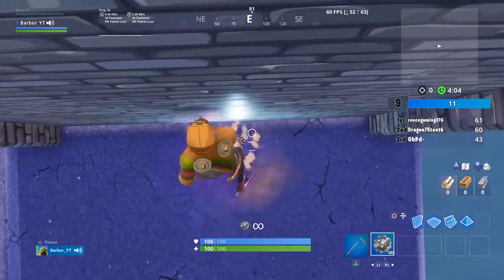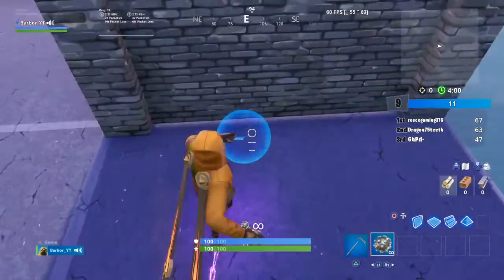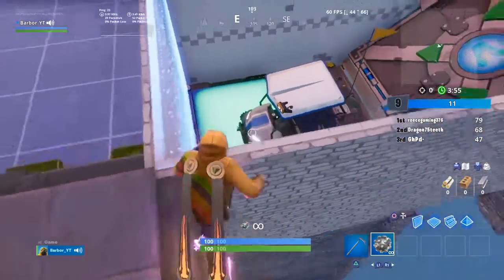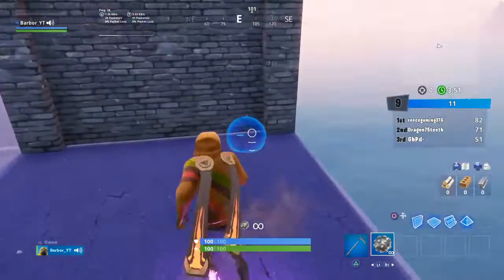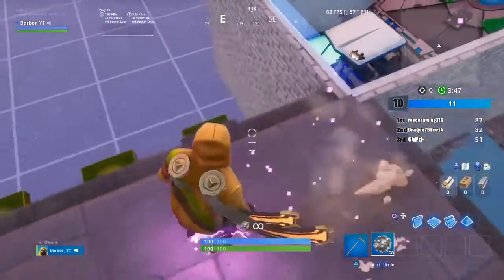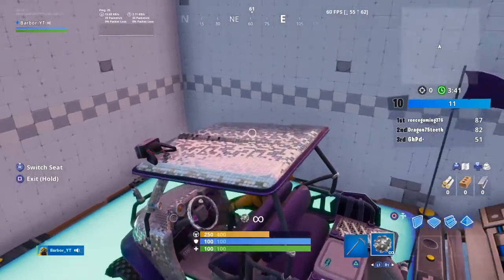What you want to do is stand here, throw an impulse grenade, then just jump and try to get onto here. From there, go into where that ATK is. I'll show you that again one more time — go there and down here, then over here into this ATK.